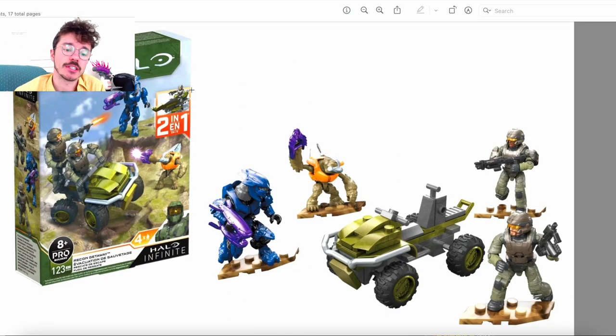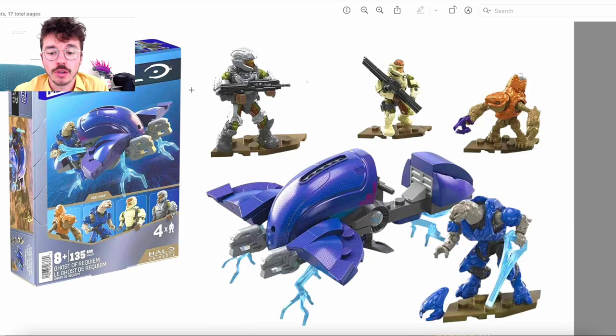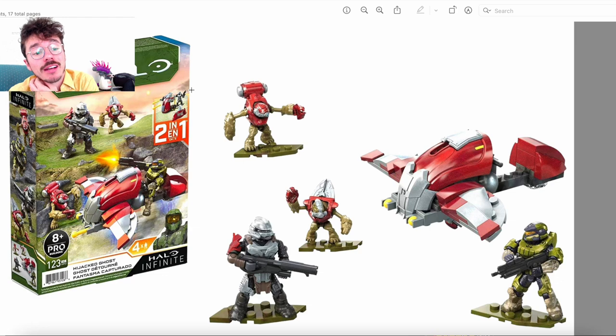This is the fifth set in this line of standard small vehicles with four characters — usually two good guys, two bad guys, sometimes with a two-in-one. So much going on and such good value. We started with the Recon Getaway — that had two marines, a grunt, and an elite. One of the best army builders we've ever seen. Then the Hijacked Ghost — I personally don't like this set that much. The ghost doesn't have much going for it, and when you compare it to the Ghosts of Requiem, the comparison is outrageous. The Anubis is still good in the set, the grunts are good cannon fodder.